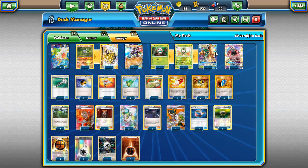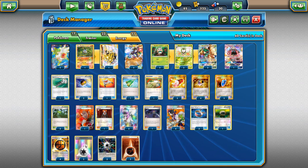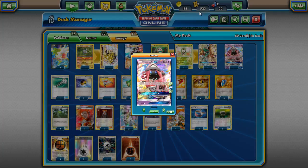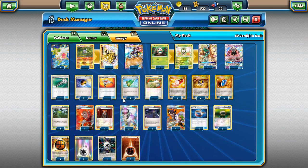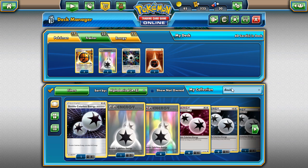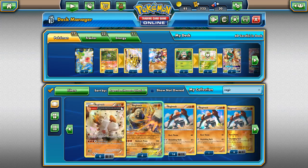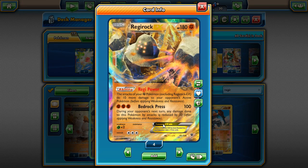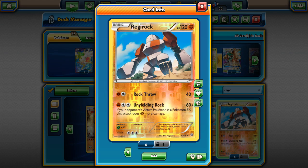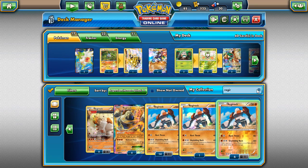We've got two Shaymins in here — Shaymin is a lot better than Lele in this deck because with Shaymin you can draw cards and try to get more Decidueyes out quicker. We've got a 3-3 Decidueye line, one Tapu Lele in the deck for Wonder Tag and Energy Drive since we do have DCE. Those are all of our Pokémon. Other funny Pokémon you could add if you really wanted — you could technically add Regirock with Red Card or even this Regirock that can do a lot of damage to an EX Pokémon.